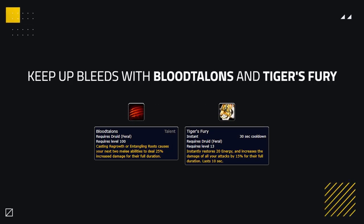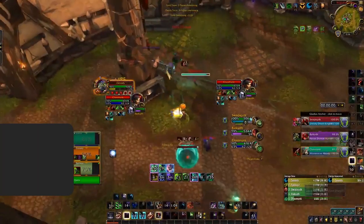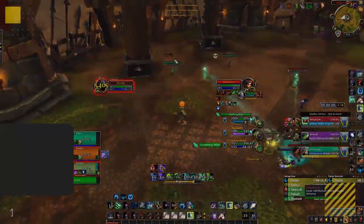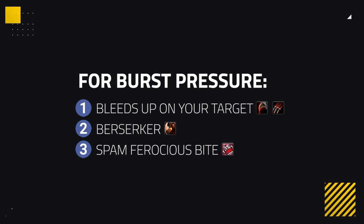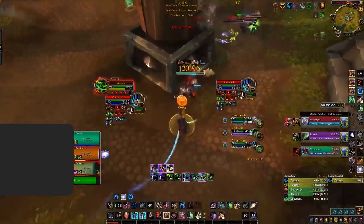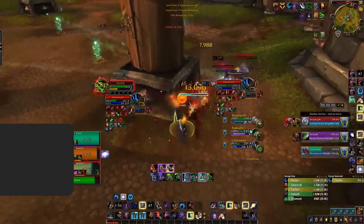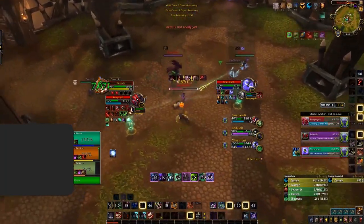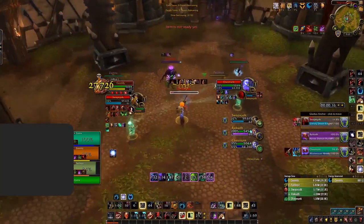For your passive pressure, you want to make sure you keep up your bleeds with Blood Talons and Tiger's Fury. You'll also want to spread your bleeds ideally to two targets so that you can create maximum pressure constantly. For your burst pressure, make sure you have your bleeds on your target before you use Berserk so you can spam Ferocious Bite to deal burst pressure. If you combo this with your on-use trinkets such as Drestagath or Reaping Flames, you can deal incredible damage, allowing for huge burst kills.